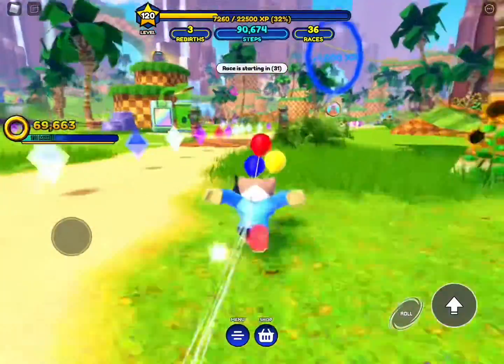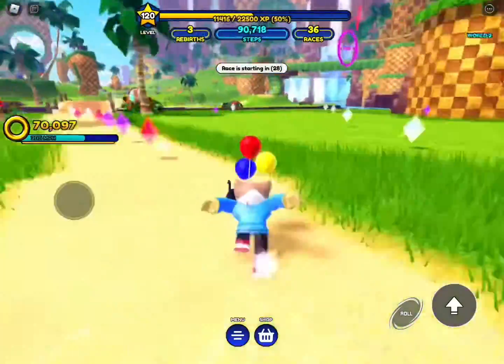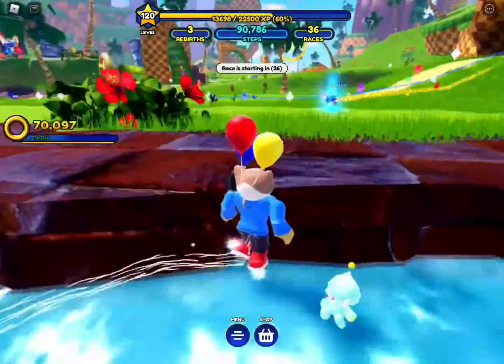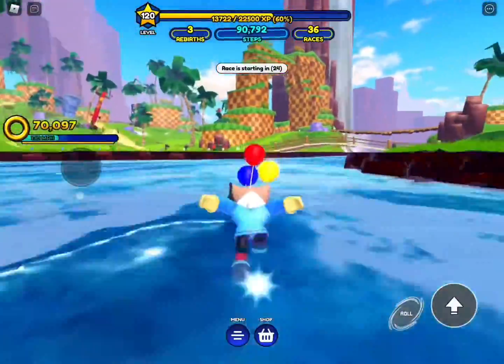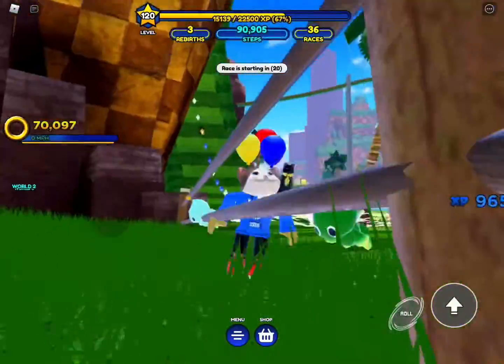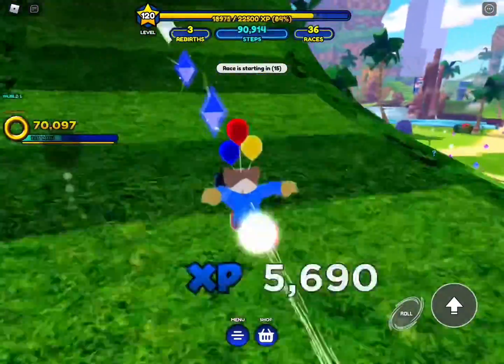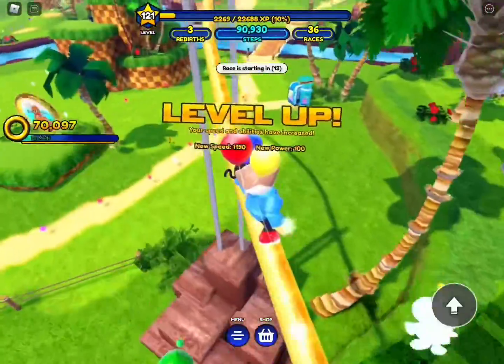I will be showing you how to get Sonic and Tails. It's pretty easy, just follow my steps. I've already got them, so you won't see the little animation of what they look like when you get them. They're like a little color thing. This is how I like to do it.